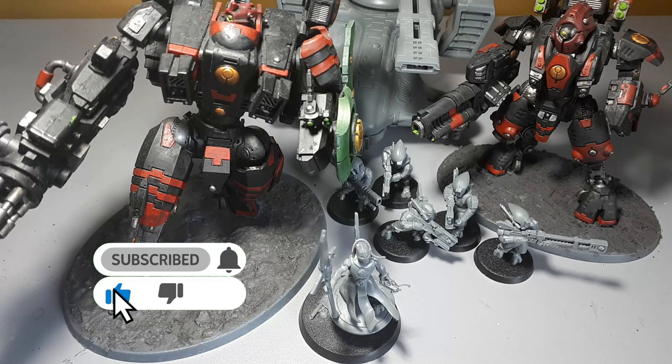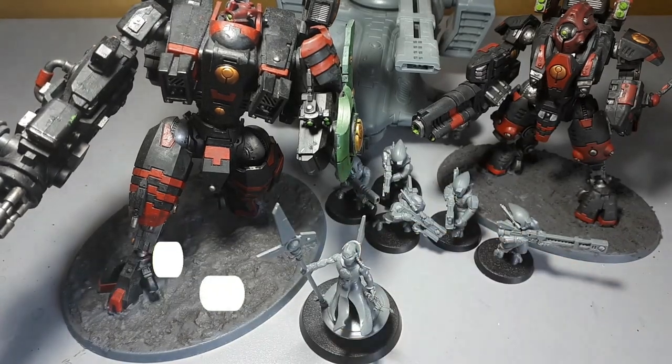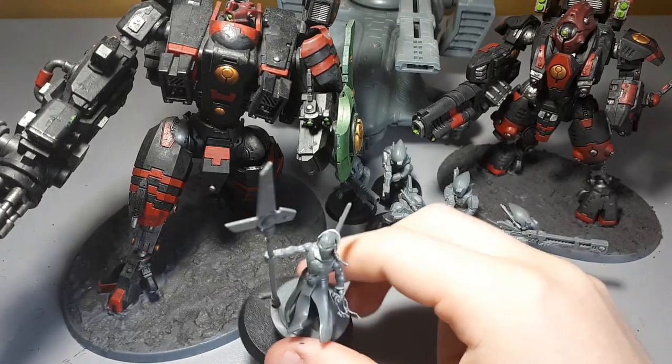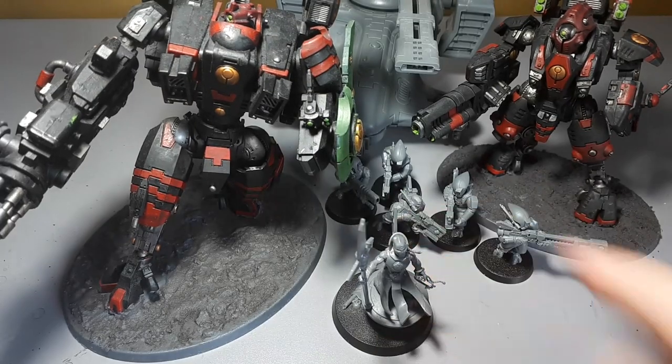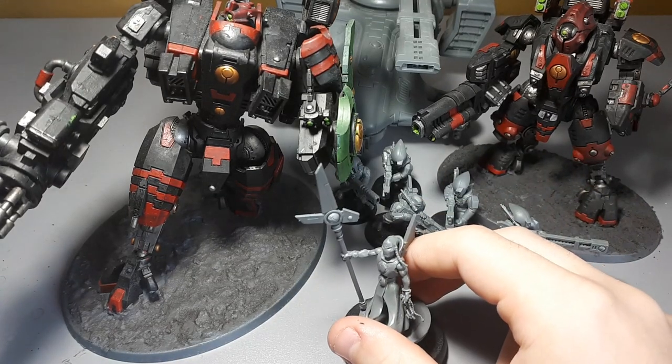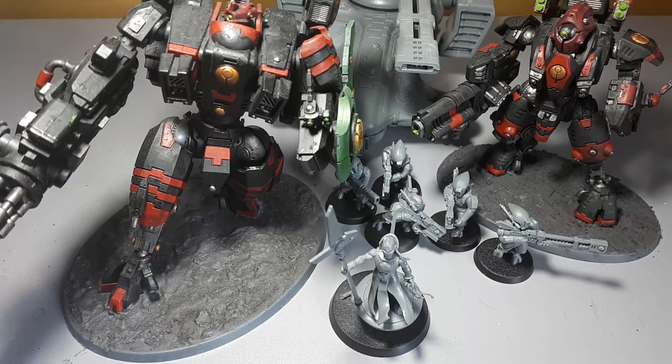The Ethereal doesn't have a traditional aura — he has a temporary aura that only lasts one turn. That can be something like a plus one armor save to Tau units around him. The Ethereal I would recommend is the one on a hover drone, so he can move around with a squad of pathfinders and not lag behind — he has a movement of 8 because of the drone. He's essentially a buff battery: keep him out of danger because he's very bad at fighting but great at buffing units.